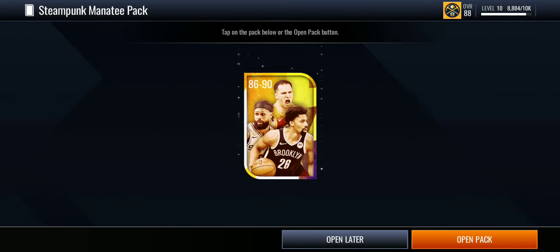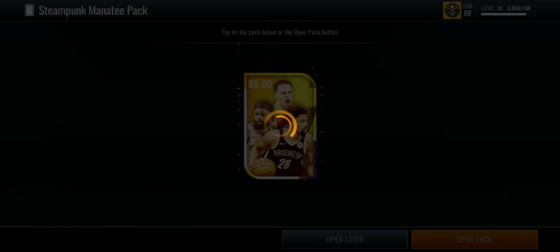But they got it — what was it, an 87 overall Magic Johnson center? So let's go to this Steampunk Manatee pack.